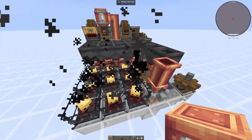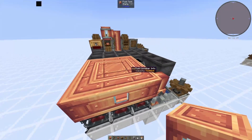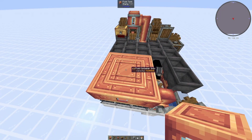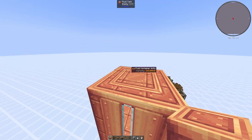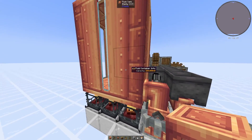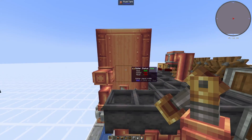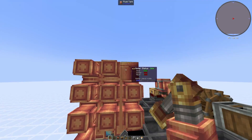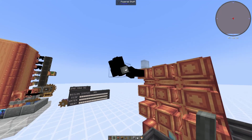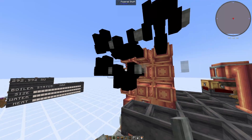Now we can get started on the actual fluid tanks. Build a three by three square on top of the blaze burners and it should connect into a bigger fluid container. Then place three more fluid containers so that the capacity is 288,000 and it is four blocks tall. For the steam engines, place nine in total along the way, then put shafts so that they are facing horizontally, all the way down.